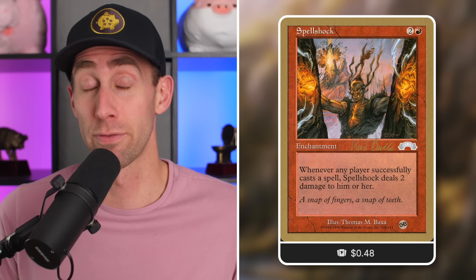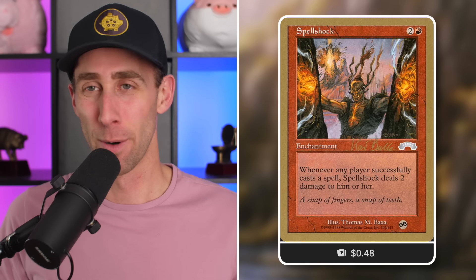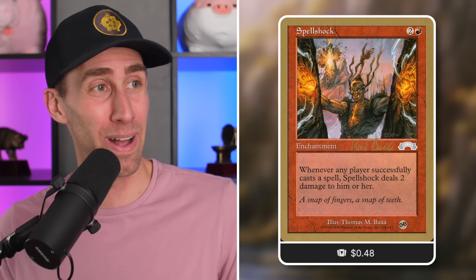Spell Shock — another card around three or four dollars for non-gold bordered, but just 48 cents for the gold bordered version. It's an enchantment for four mana including two red. When any player successfully casts a spell, they take 2 damage. This is great for group slug-type strategies — not group hug. With group slug you typically have ways to take more advantage of this than your opponents, like doubling damage to them but not to you. A very interesting card and very budget-friendly in gold border.